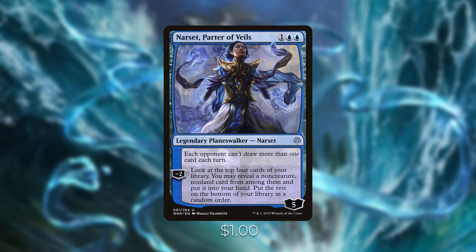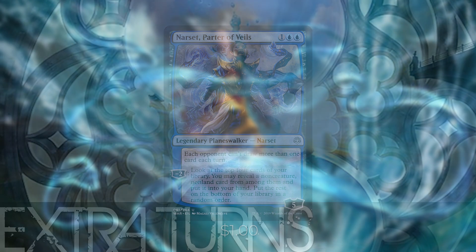The card that's very powerful with our two wheels is Narset, Parter of Veils. She's a Planeswalker that says each opponent can't draw more than one card each turn, and her minus two lets you look at the top four cards of your library and put a non-creature, non-land card into your hand. She's so powerful because when you wheel, your opponents will only draw one card instead of seven, making it a one-sided wheel that can pretty much end the game for your opponents.